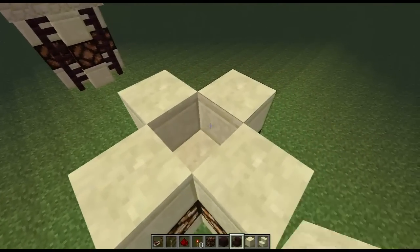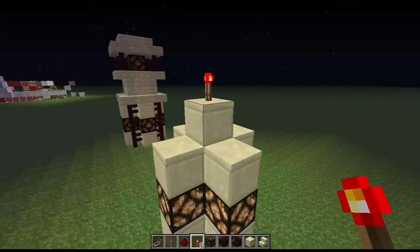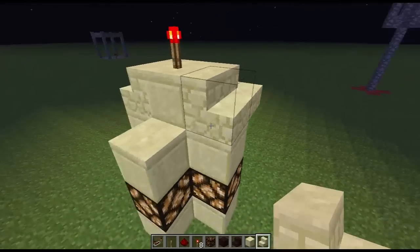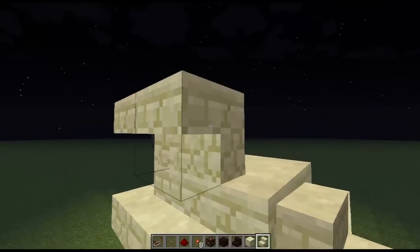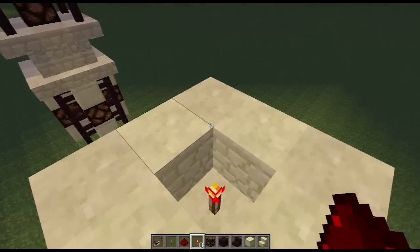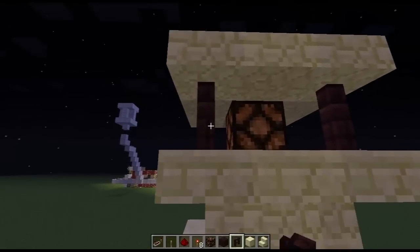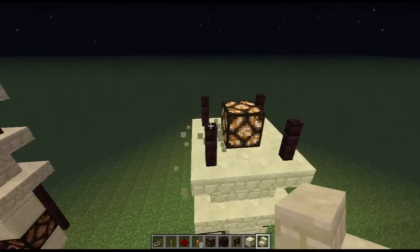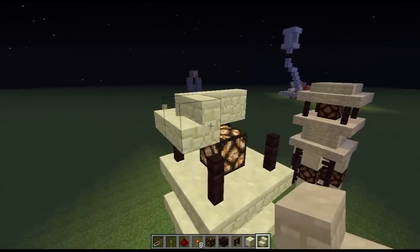Now we just need another set of blocks, another torch, another block and torch. This layer right here is going to receive a full ring of stairs on it, and this one right here is also going to receive a similar full ring of stairs. Now on top of this redstone torch you just put your final lamp, then grab the nether brick and finish it off with a nice little roof.